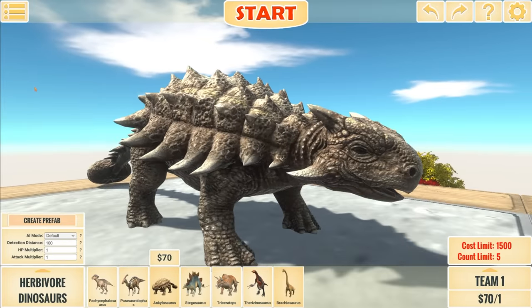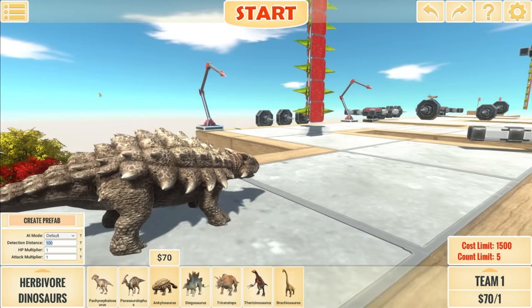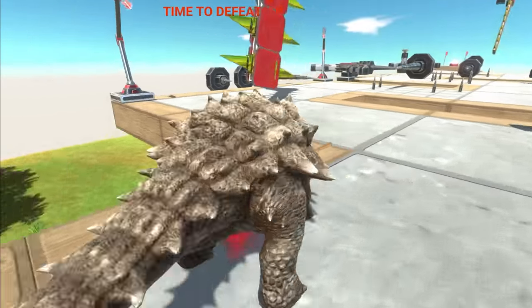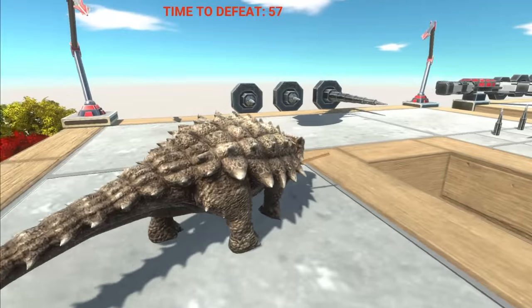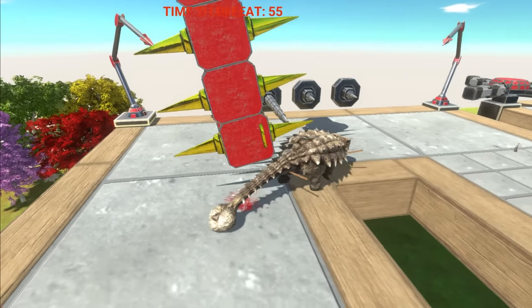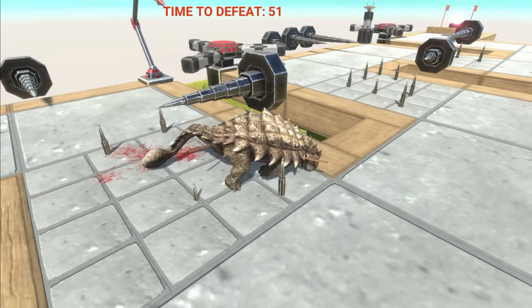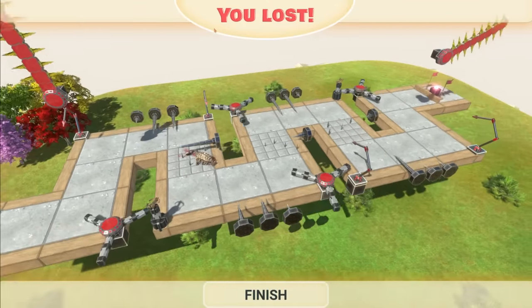Now I've gone for the Ankylosaurus here — quite a short unit, might be able to dodge quite a lot of the obstacles. And of course it has the armor on its back, which doesn't seem to do anything. Go! Okay, that's fine — we didn't get hit by the spikes. Keep going. Oh no! Way too many spikes. And we're dead. Oh man, this is so difficult.